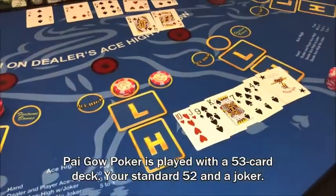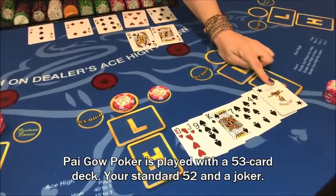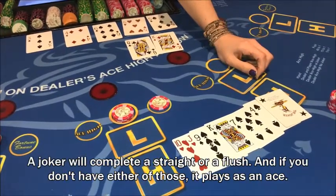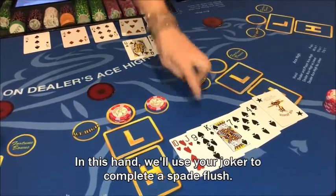Pai Gow Poker is played with a 53-card deck — your standard 52 and a joker. A joker will complete a straight or a flush. If you don't have either of those, it plays as an ace. In this hand, we'll use your joker to complete a spade flush.